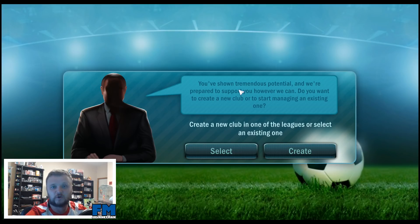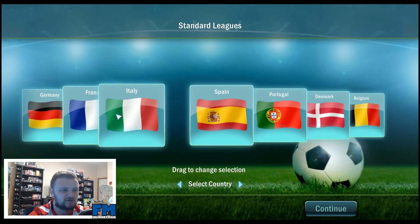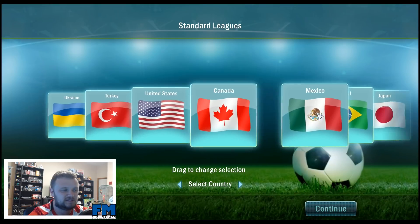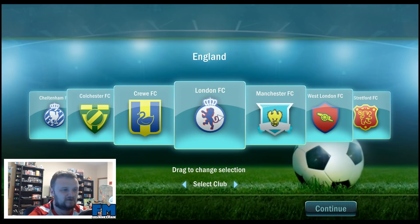So I've been through a little bit of a tutorial right at the beginning, and I'll explain the game as we go on. So we're showing potential and they're prepared to support us. Do you want to create a new club or start managing an existing one? For time purposes, go ahead and select a club. We've got a few nations we can pick from — actually a lot of nations. Let's stick with jolly old England.